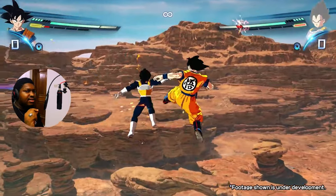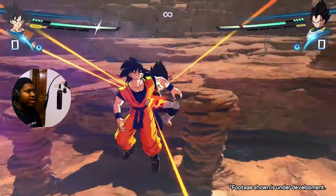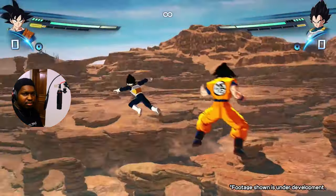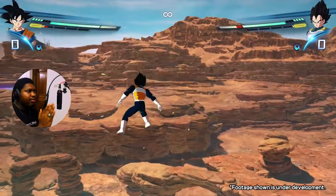But the vanishing is different. When he vanishes, just look at Goku's bar — a huge chunk is taken out. And I believe that is fair. You're literally instant-transitioning, so a good portion of the bar should be taken away.